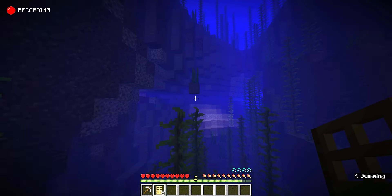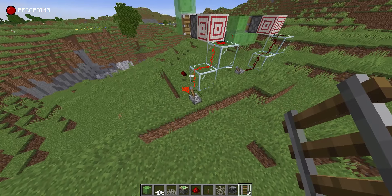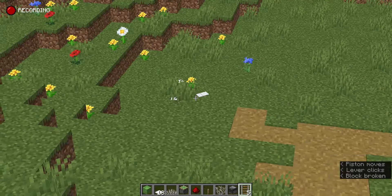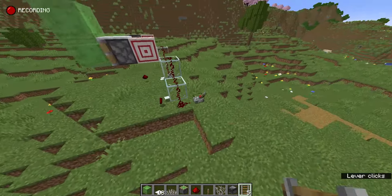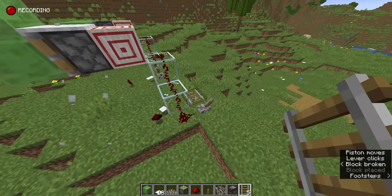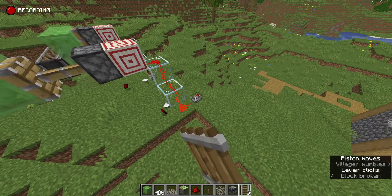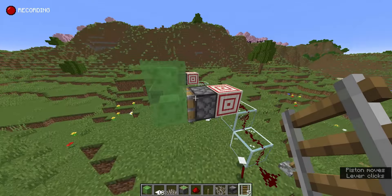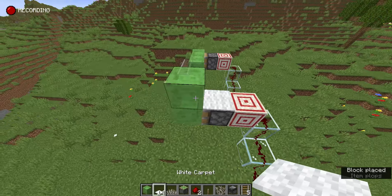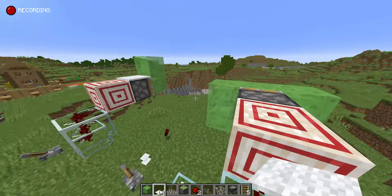This is super helpful when trying to get resources. Now let's talk about carpet dupers. If you need a lot of carpets for some reason, you can build a contraption like this — you can see it's shooting carpets. You can't really spam this as the piston will double extend and sometimes break the carpet. I'll give you a second to copy the design if you want to build it in your world.